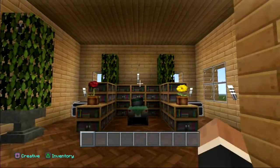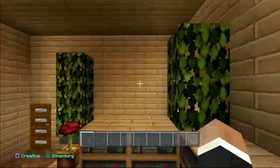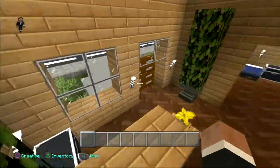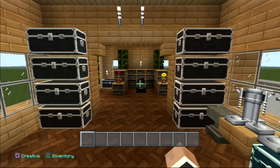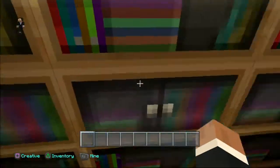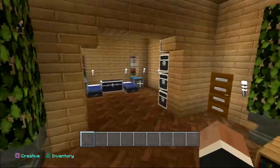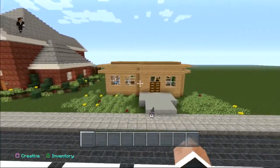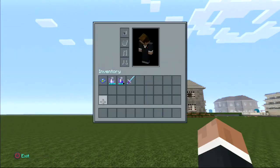I'm going to give you some advice — the most important thing for a survival house is to add torches. Torches help you light up your survival house, and if you have it dark, mobs will spawn like creepers and everything, and then they will blow up your house. So make sure you add loads of torches to your houses.